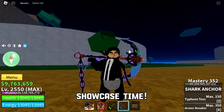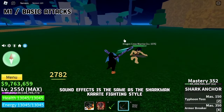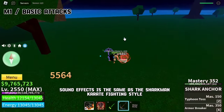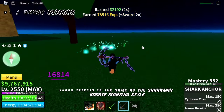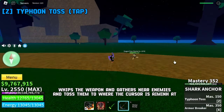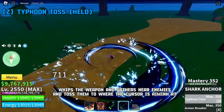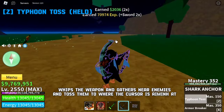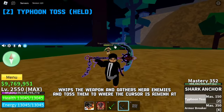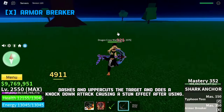Showcase time. The sound effects are the same as the Sharkman karate fighting style. It whips the weapon and gathers nearby enemies and tosses them to where the cursor is aiming. It also dashes and uppercuts the target, then does a knockdown attack causing a stun effect.